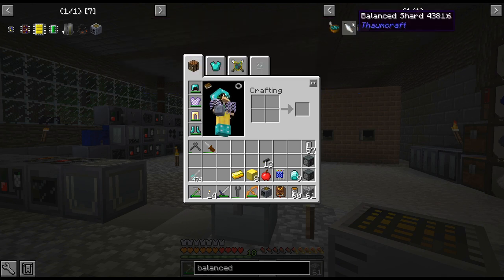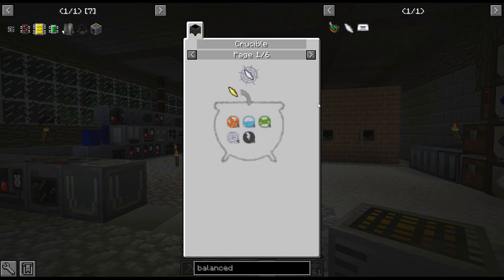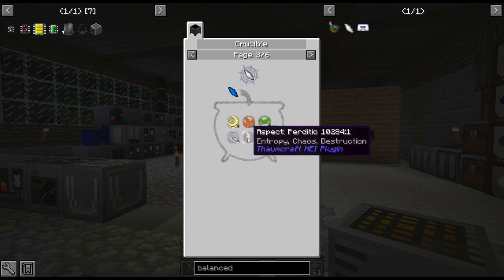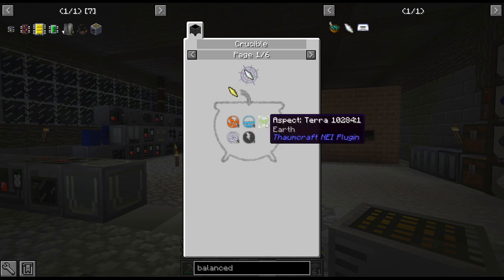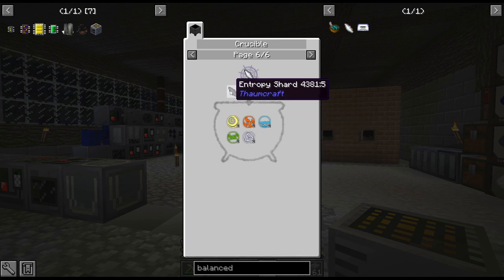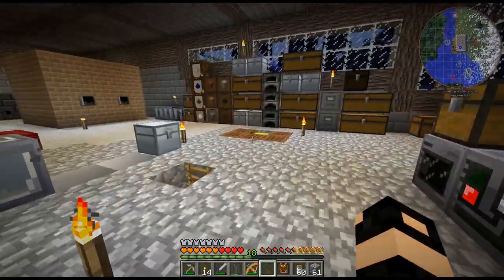We need to make balance shards and then pulverize them. I may end up farming up a few stacks of these shards. I'm going to use the sifting machine to do that. We're going to do this — there is a multiblock but I don't feel like building an alloy blast melter right now.